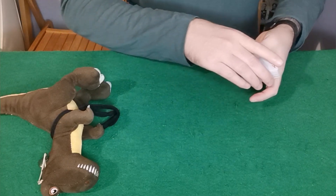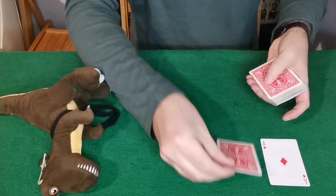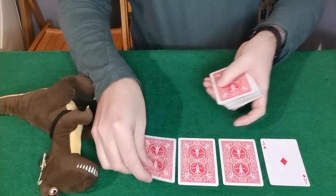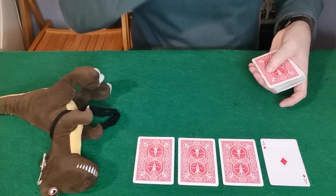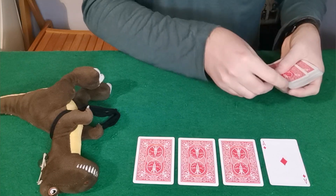You're going to deal out the four Aces into four piles. Obviously these are the three random cards, and now you're just going to deal out three cards. You've got your three Aces sitting right here — three cards into each one of these piles.